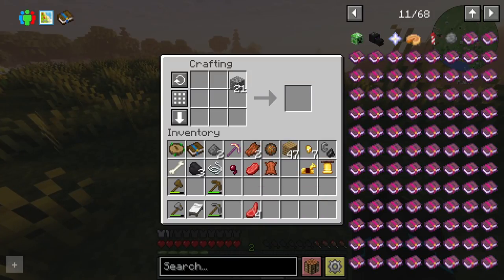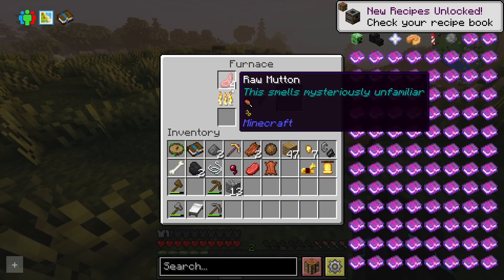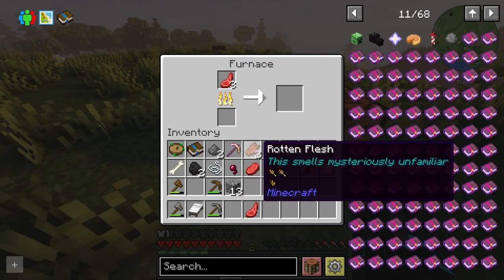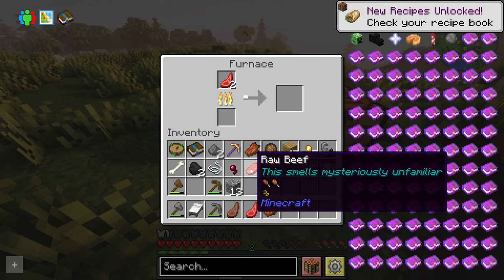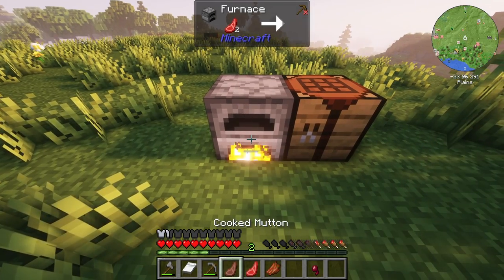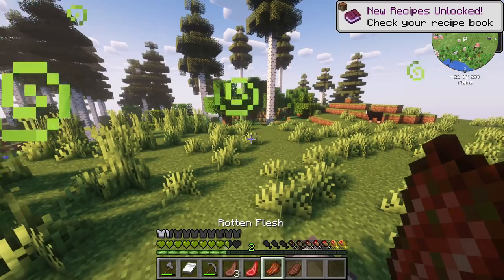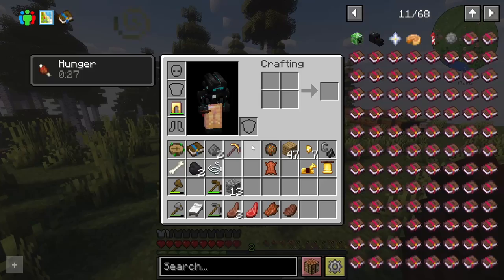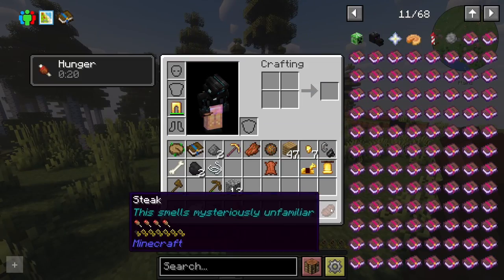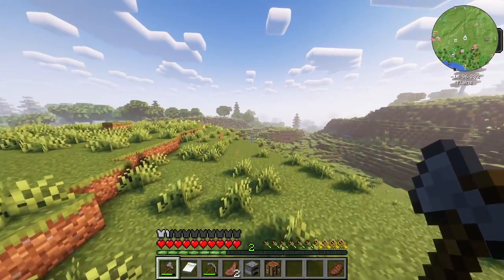I'm going to cook up some food. It does say you will have increased hearts when you eat five different foods. I have mutton, beef, and rotten flesh. I can actually produce five different foods. I'll use the spider eye first — giving myself poison for five seconds. Rotten flesh, raw mutton, cooked mutton, and then steak. That should have given me seven hearts instead of eleven. We'll get that sorted anyway.